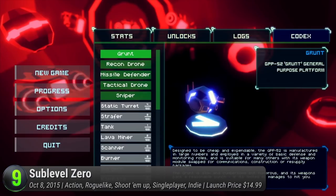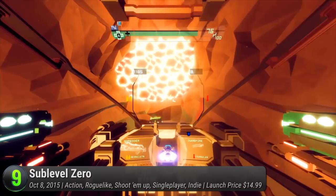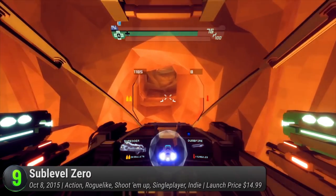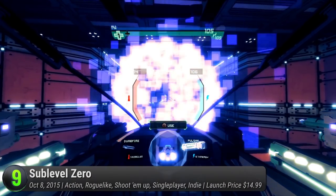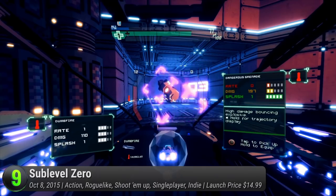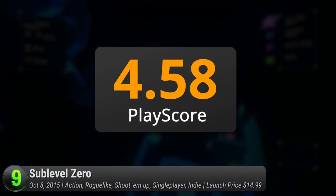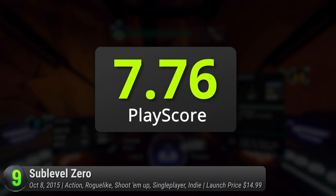Your only perspective is inside the cockpit. Shift those gears and strap those seatbelts because you're in for the ride of your life. Using Oculus' gears, battle your way through a procedurally generated world. Customize your ship and let it take over each level. But once your ship fails, you start all over again. It's a PlayScore of 7.76.